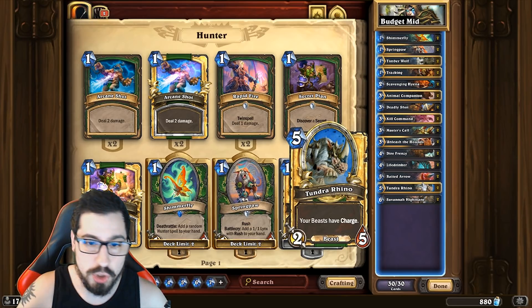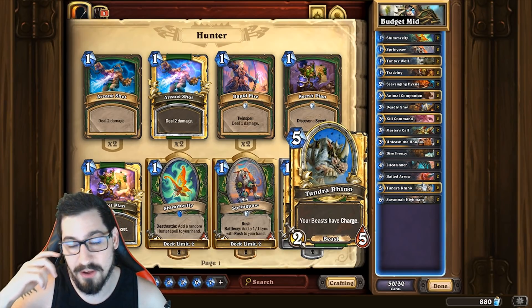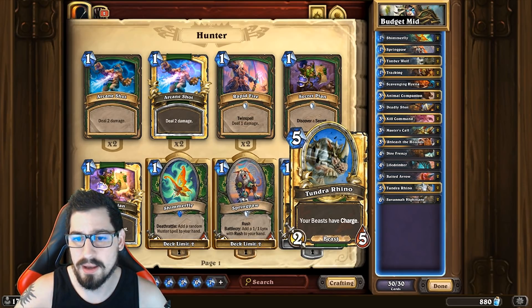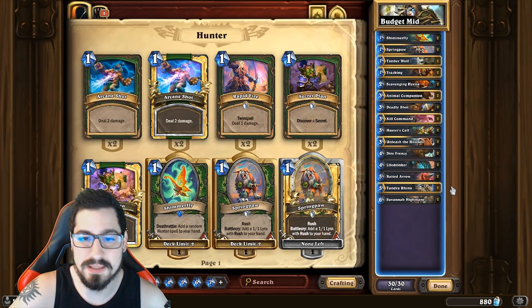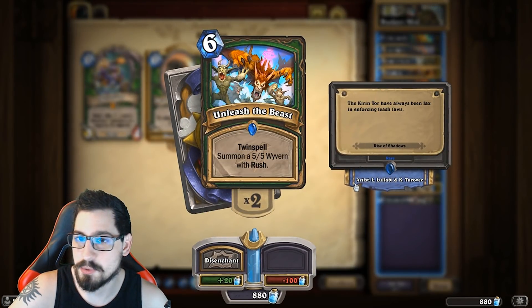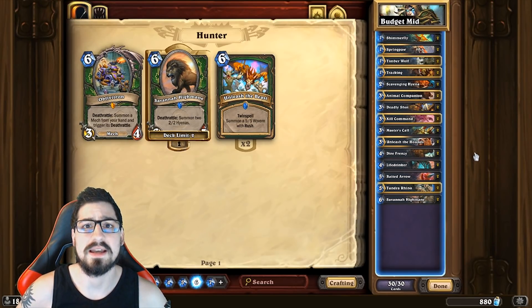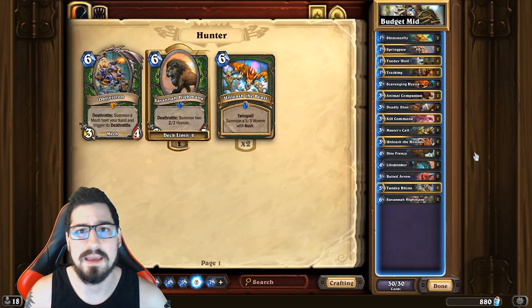Tundra Rhino gives your other beasts charge, which is insane. Normally when this sticks, you play Tundra Rhino and then Savannah Highmane the following turn — Highmane has charge, hits your opponent's face, and you probably just win. If you want to make this deck better, add Zul'jin — adding Zul'jin to any deck makes it better. You could also add Unleash the Beast. Besides that, the deck does what it's supposed to do really well. If you enjoy it and it gets you wins, throw a like and a Kek XD in the comments — let's get into the games.